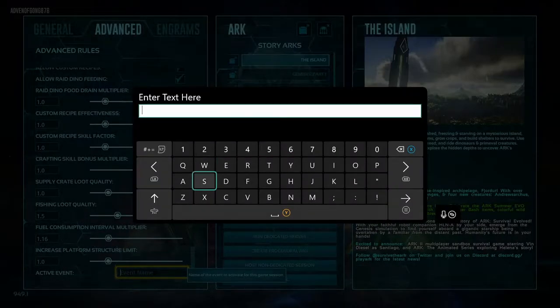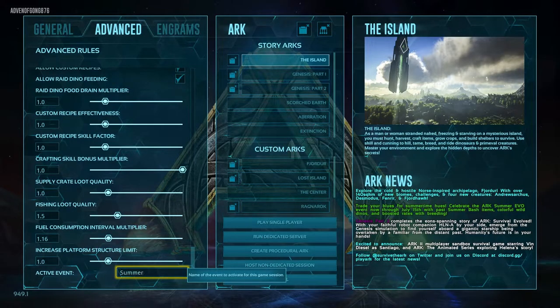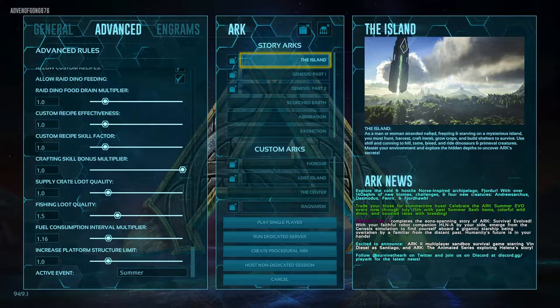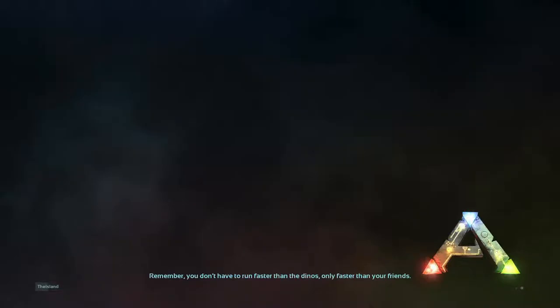You're gonna put in 'summer', hit the Start button, then select your story — I'm just gonna do The Island — and hit Play Single-Player. Let's go see if the summer event actually spawned in.